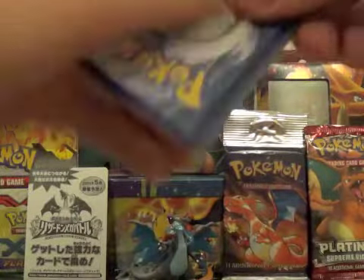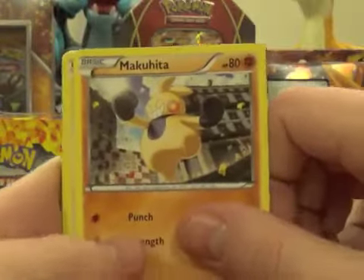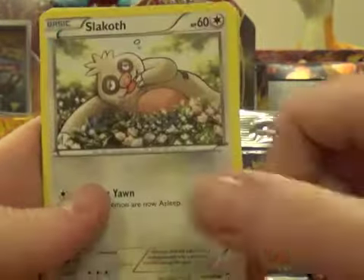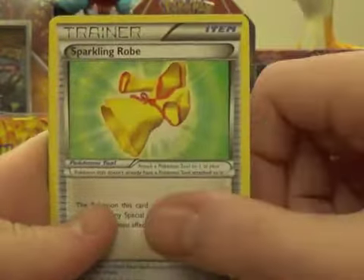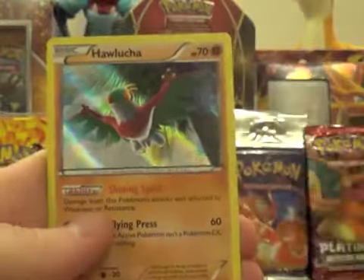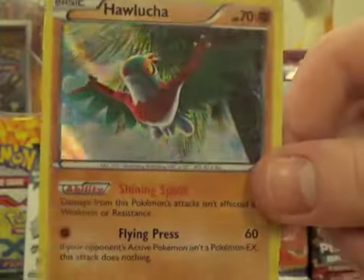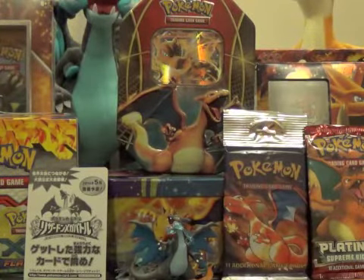Second pack — let's please get something. We get a Makuhita, Licking Tongue, Poliwag, Slack Off, Noibat, Garfarida, Vibrava, Sparkling Rogue Trainer, Scraggy Reverse Holo, and a Harlucha Holo. Pretty cool — at least we got a holo.